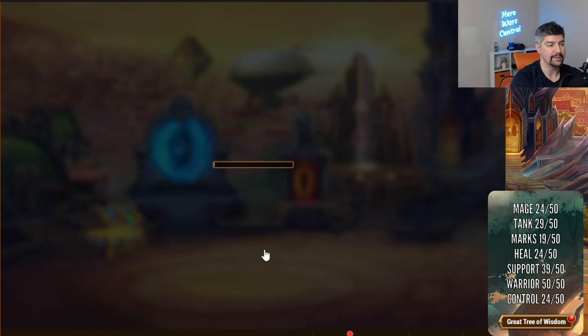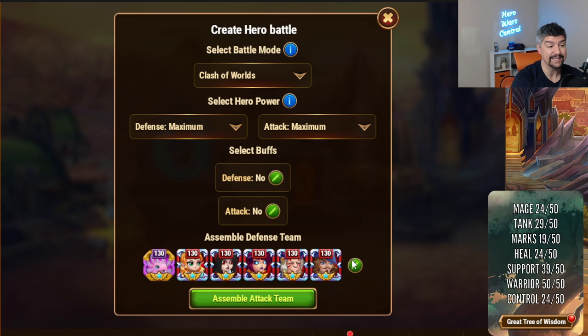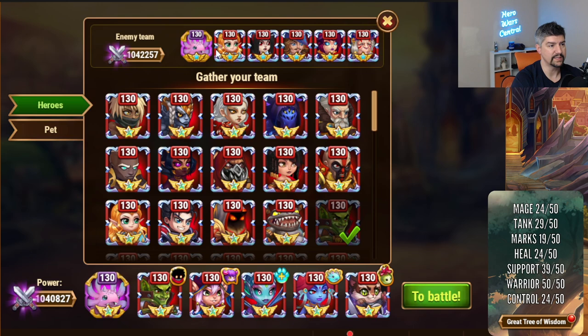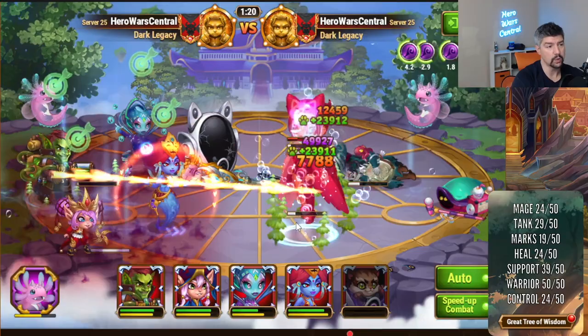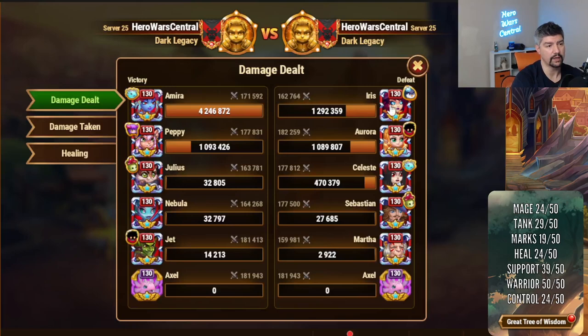We had a lot of success against just about every other team. Julius does struggle against Iris, of course — a lot of tanks really struggle against Iris. On defense, we'll set up with Kane and Oliver. In a situation like this, the team won't work if it doesn't put enough pressure on the enemy Iris. If you can play in manual mode and wait to use Julius's shield until after Iris throws up her Split Soul, you should be okay.